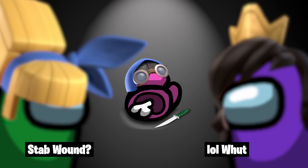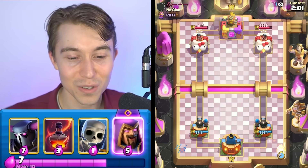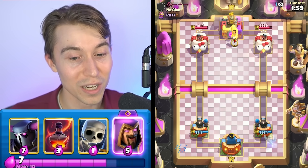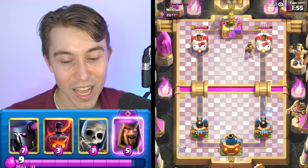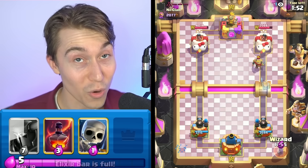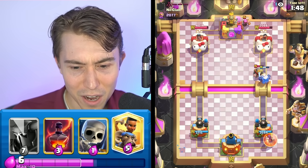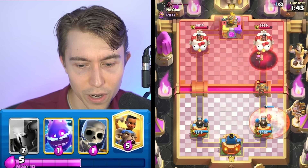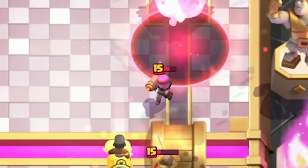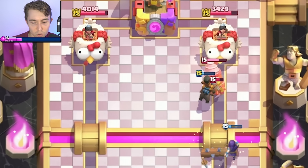Every other tower in the game would have been able to clean up the guard there. But you can't say the same about Cannoneer into an Electro Giant, or someone running a Giant, or a Beatdown deck — it is so much better. So I'm okay getting the bad matchup into Bait or Graveyard, so I can beat the rest of the games. I want to go for a Void on top of the tower and also the Firecracker, because it should kill the Firecracker. Cleaned up the Firecracker before the Ram Rider even got its chance to show its strength.